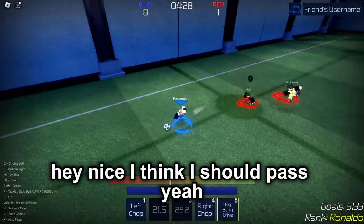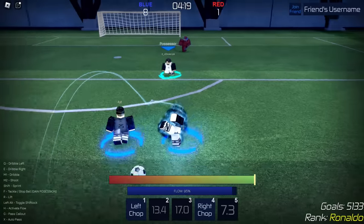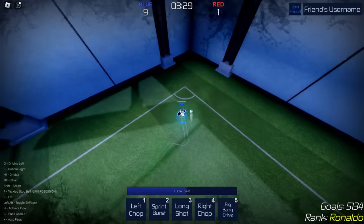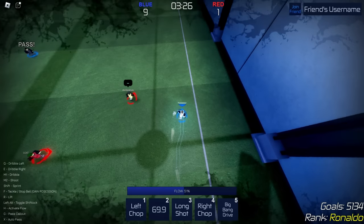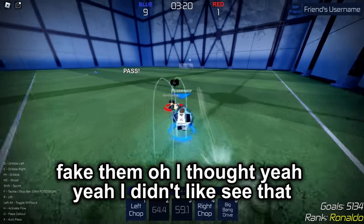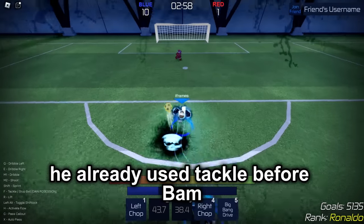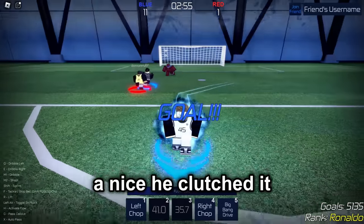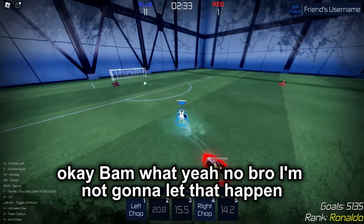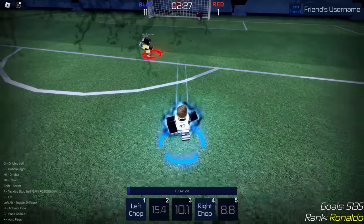I think I should pass. Yeah. It was a wall pass. Bam, too easy. Yoink — why does he always go to this corner? All right, we all know what's going to happen. Bam, hey nice — he clutched it. Okay, bam. I'm not going to let that happen. Too easy. Oh wait, this is how the flow looks.